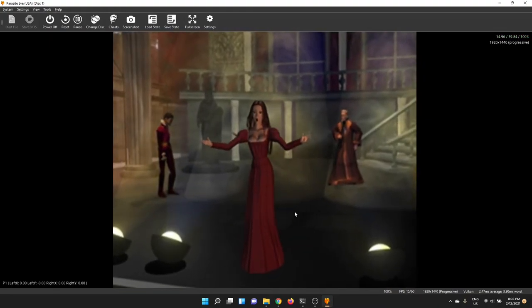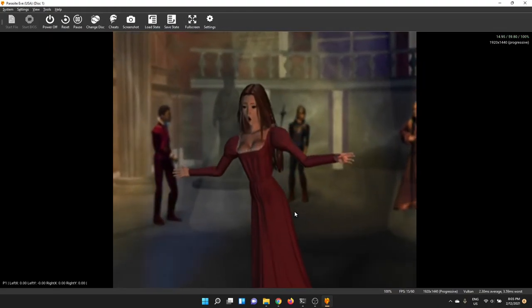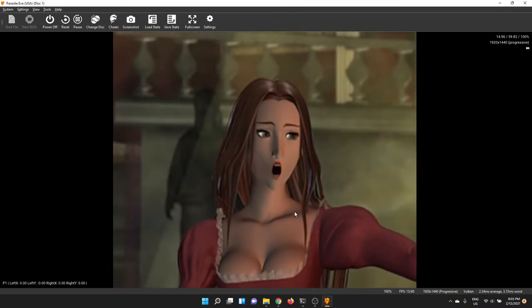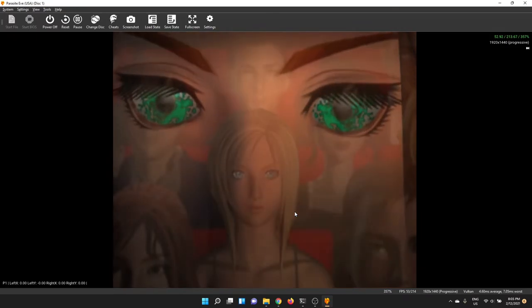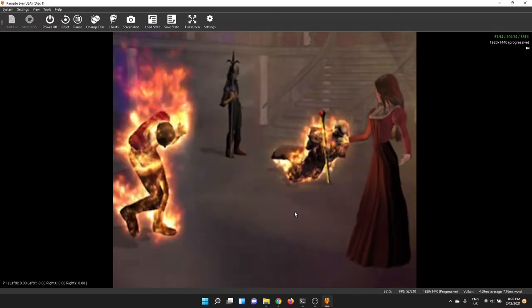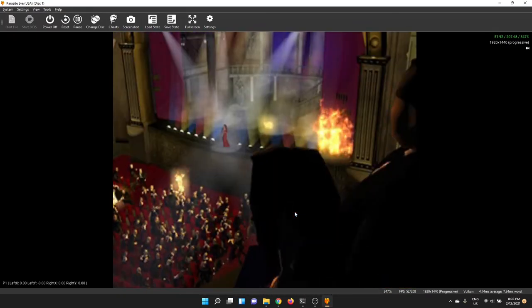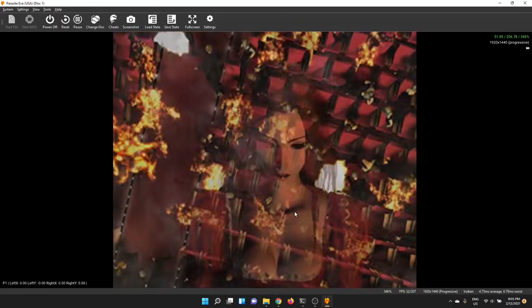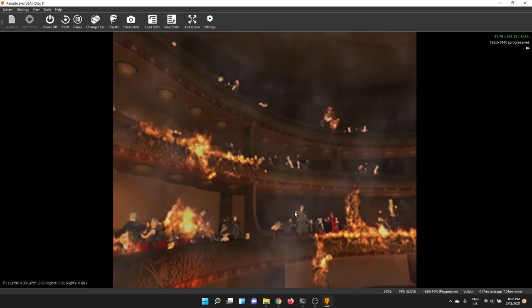Now we're into an FMV section — the filters don't apply as much on the 3D side but they do on the 2D side. If you're bored with the FMV just hit the Tab button to zoom through. There's a little bit of story here but this is at the beginning so you'll find it out for yourself. We'll try and get into the battle part.